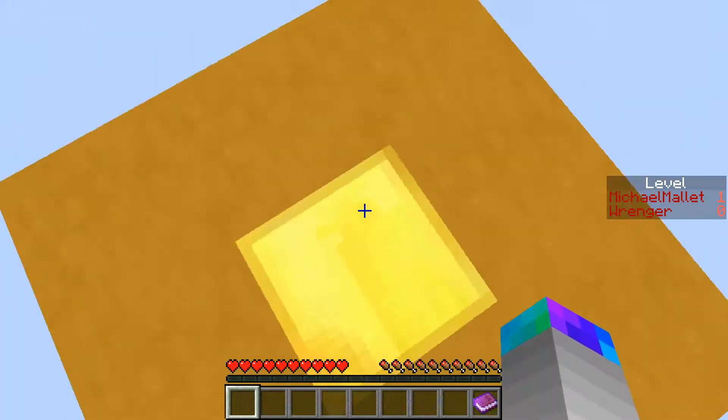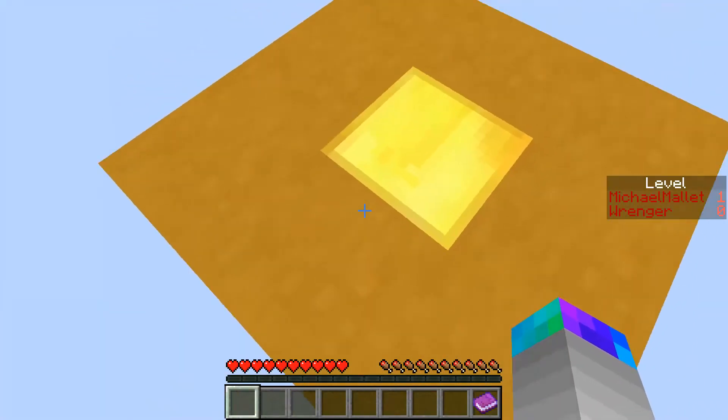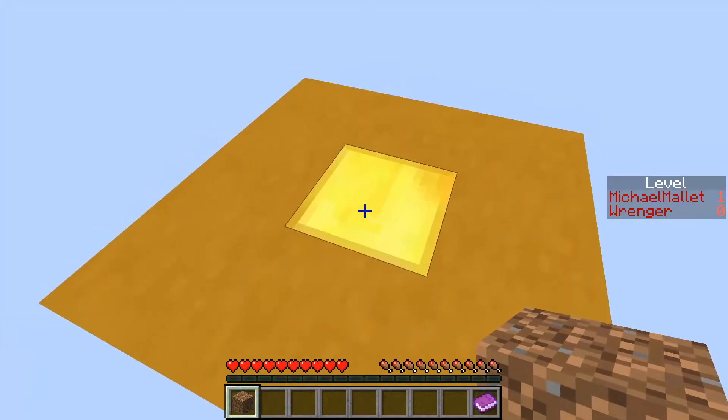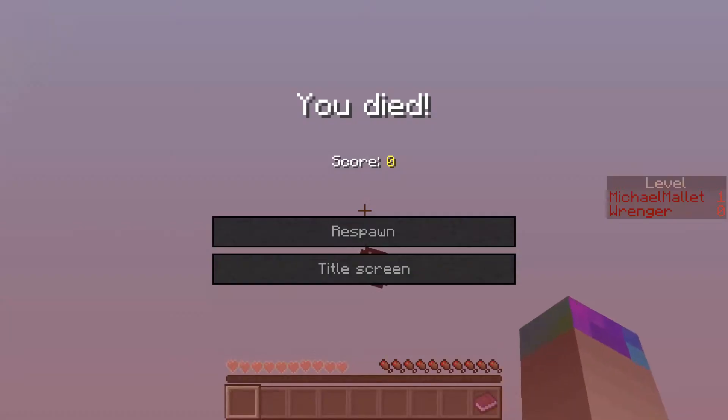I just fell off. That's sad. There's a block of dirt that can be placed on a block of gold, which is right here. Now what do we do? Do we jump out of the thing?